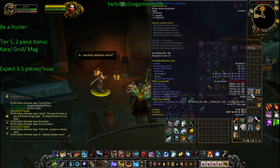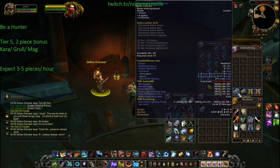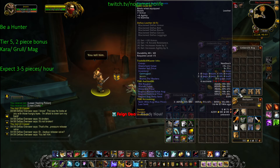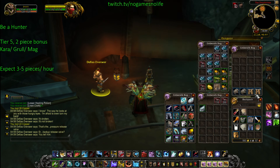I sold 3 gloves and I sold 4 legs, as you can see right there on the addon. And I still have 1 on the Auction House and 2 in my bag, so I have 3 items left.